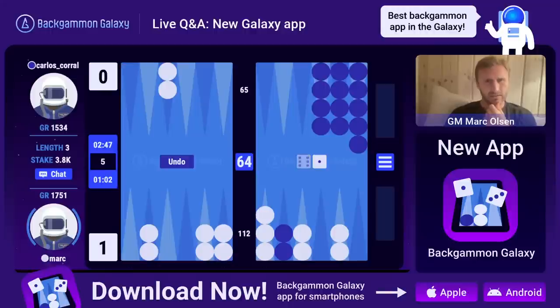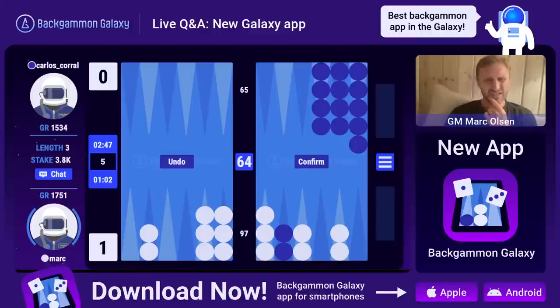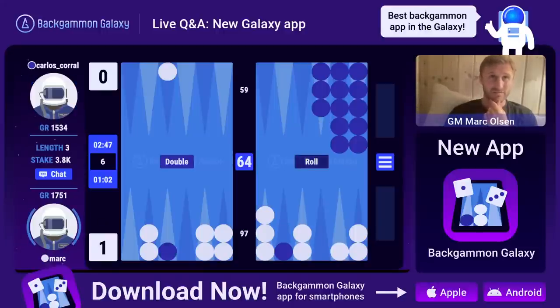I'm building a prime here, trying to contain because I'm behind in the race. I want to attack the moment he lets go of that anchor. That's a pretty good roll for him. Oh, another pretty good roll - unless he anchors. He does anchor. Six-one, this is tricky - I don't want to give up my outfield control. This is nice - I can't double because he just needs 25 winning chances to take, and I have a little gammon here if I can get really lucky.